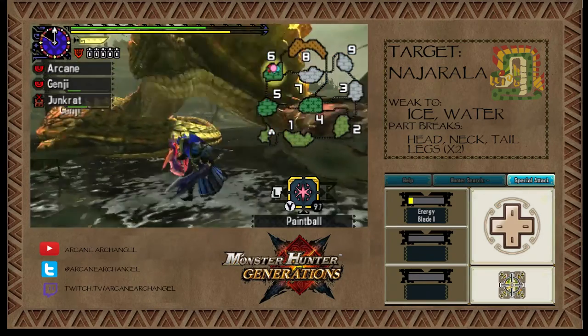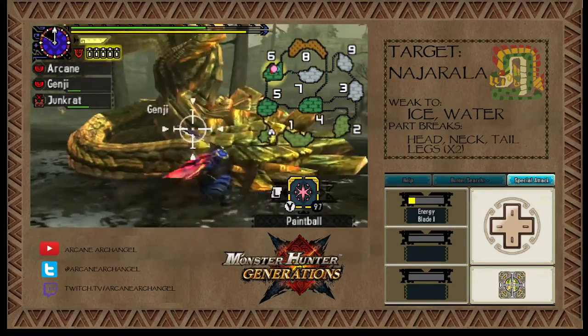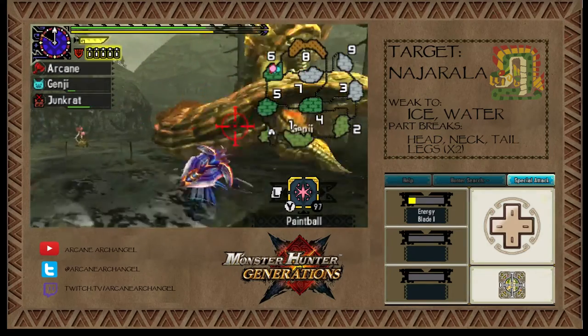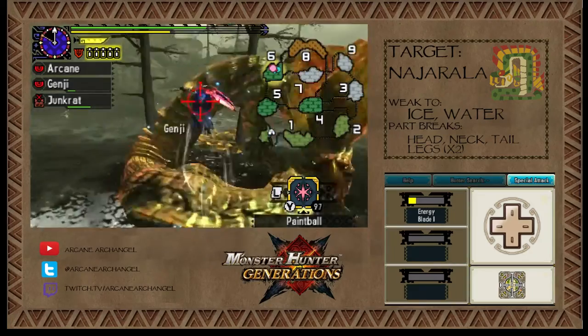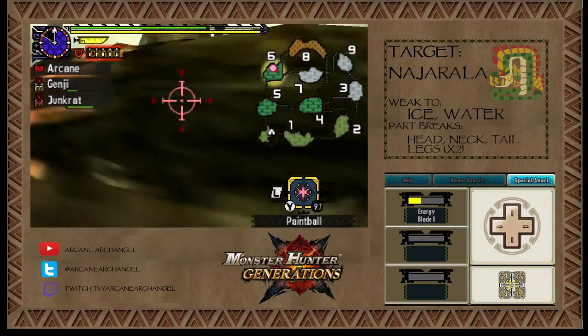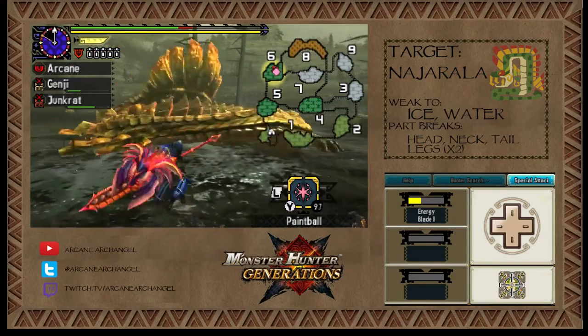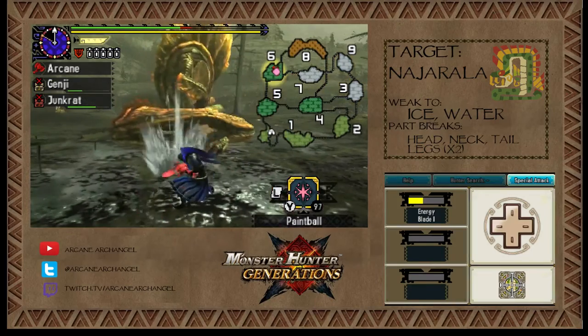When he shakes his neck like that, any scales that he's thrown out with his tail will explode, and they'll cause hunters to stagger. I don't remember if earplugs help against that — I actually haven't fought him in a while. I need to switch and charge my blade. It's not a monster I fought a lot in the endgame of 4 Ultimate.